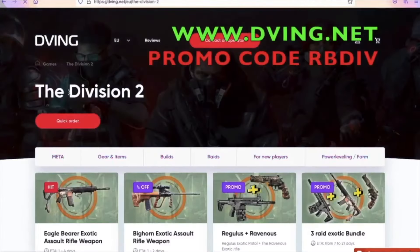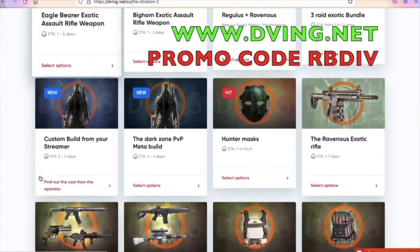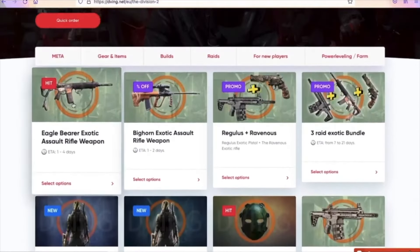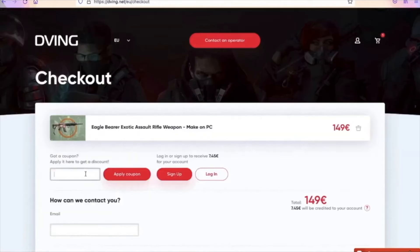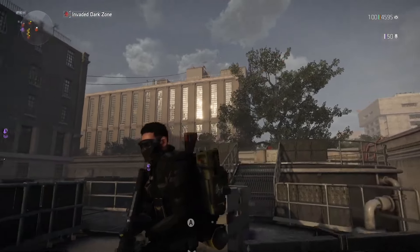But before we get to the really rarest item in Division 2, a quick word from this sponsor: divin.net. If you don't have enough time or good teammates but still want to have all the best items in your game, then divin.net is set for you. They have an amazing team on consoles, they complete your order super quick, and everything happens through account sharing. This service has been working for many years with tons of customer reviews. With my promo code RBDIV you get 15% discount on all services — an amazing deal, especially with the crazy sales they have right now.